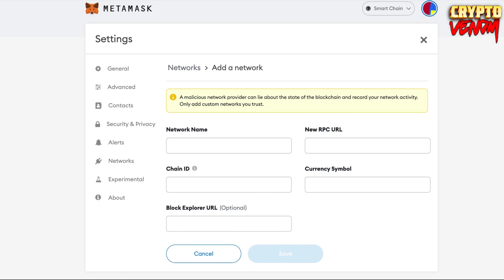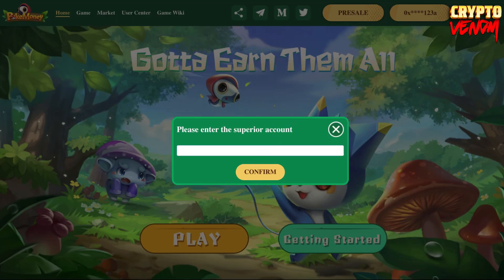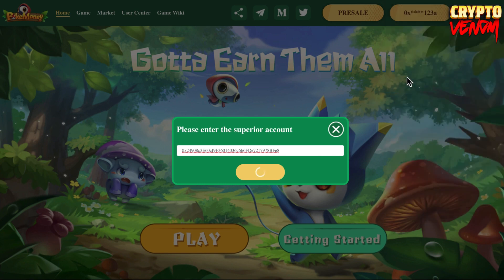Now on the Pokemoni website, click Play to connect your MetaMask. After that, sign in and you need to put the superior account of the referrer. I'll put in the referrer's account now and confirm. You also need to pay some gas fees - put one or two dollars for the gas fee on your account, then confirm. We need to wait for the transaction to succeed.